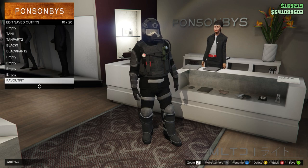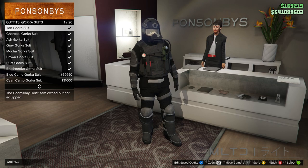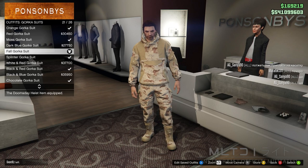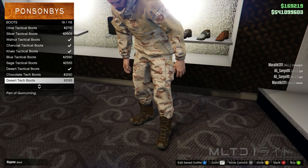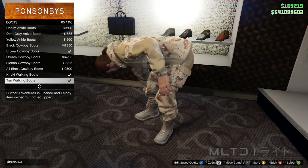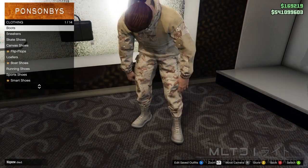To do that we're going to back out of edit saved outfits and instead go into the gawker suits category. Now go down to the bottom of the list and purchase the full gawker suit. Now that we have this equipped we're going to back out of the outfit section and head back over to shoes. From here we're going to go into the boots category — for this outfit we're going to be using the tan walking boots, but you can use whichever boots you prefer. With those selected, back out of shoes and we're ready to move on.